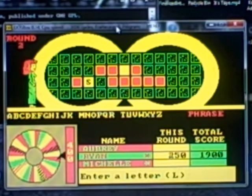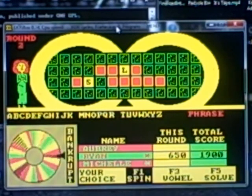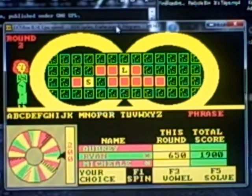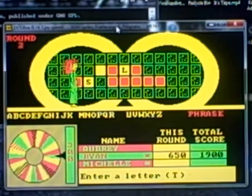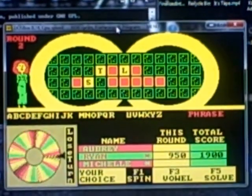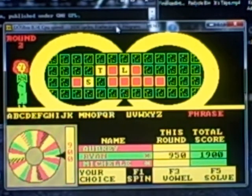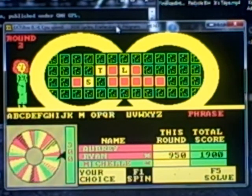$400. Is there an L? There's one L. No wheel. $300. Is there a T? There is. Now I know the solution to this puzzle. I hope I didn't throw this game away. Spin the wheel. $600. There's no N, so we go to Michelle. For the first time in this game, she gets to spin the wheel.